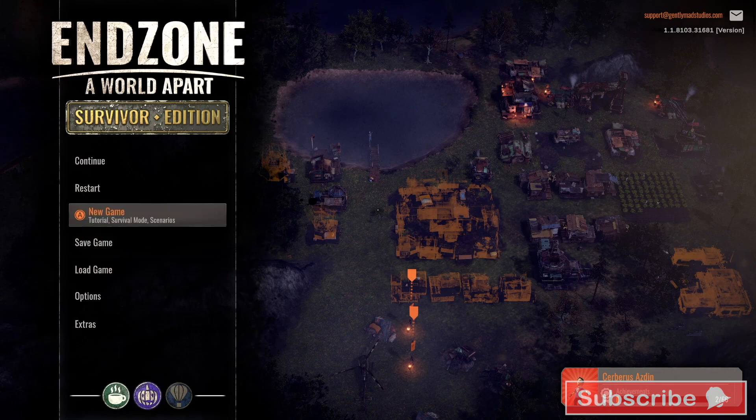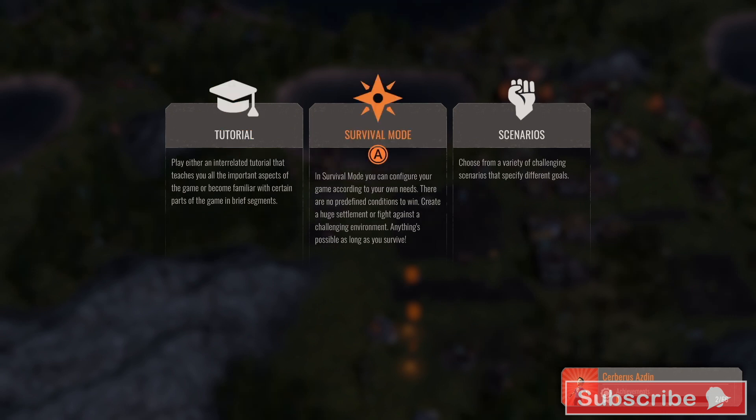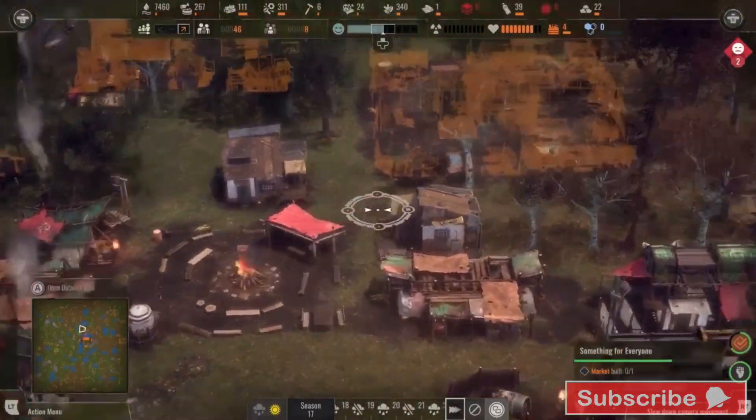There are three game modes to choose from: tutorial, survival, and scenarios, with the latter giving you a chance to take charge of an existing settlement, focusing on a specific task in order to survive, such as surviving without water.